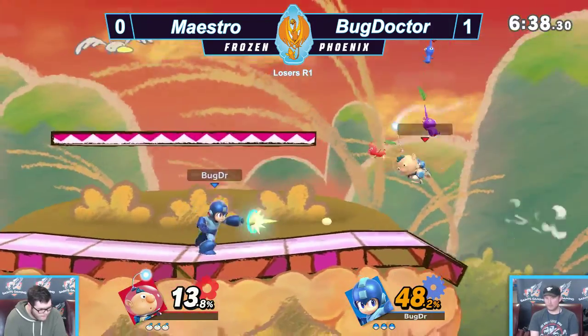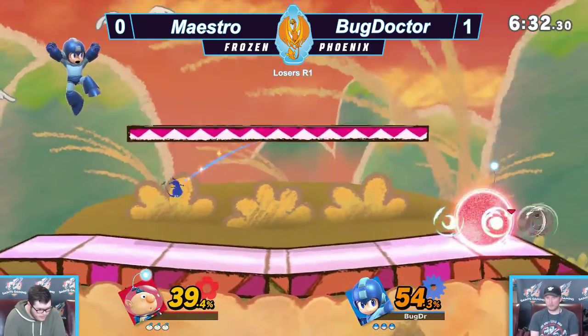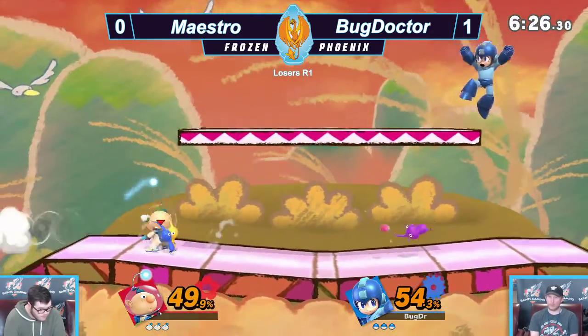It has to be perfectly spaced, and basically Alph has to run into it. Right now Olimar seems to be losing the percent lead, but he's spacing really well and he's just going to keep bothering Alph with all his projectiles.